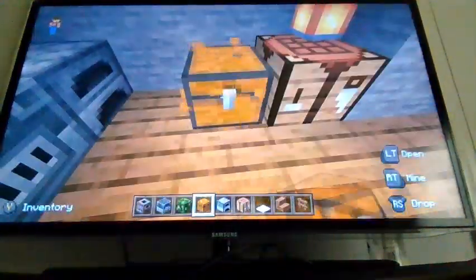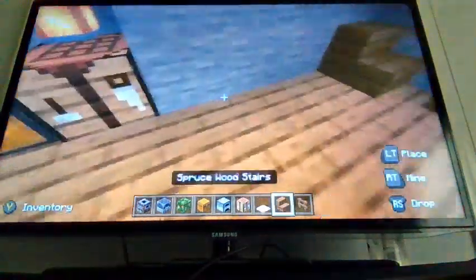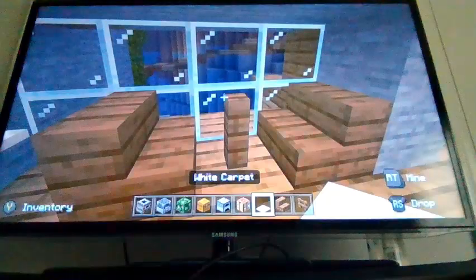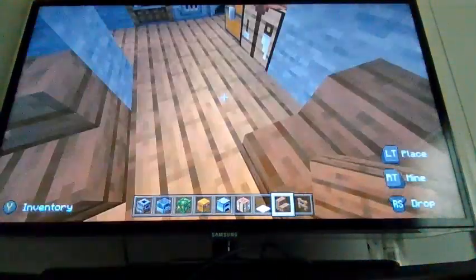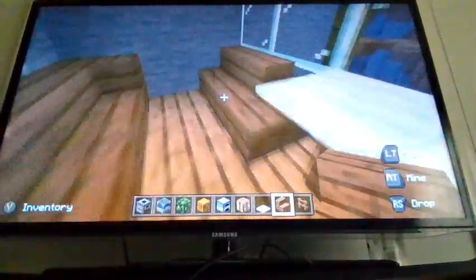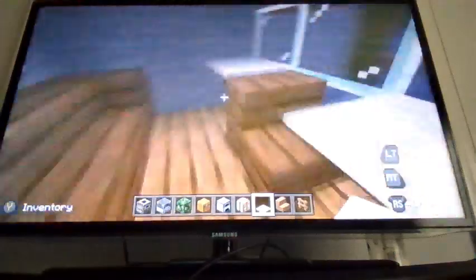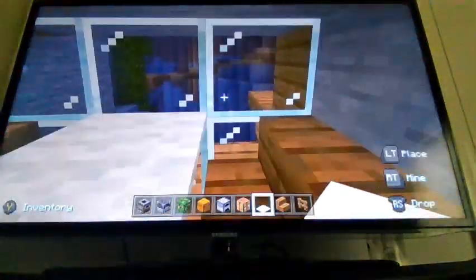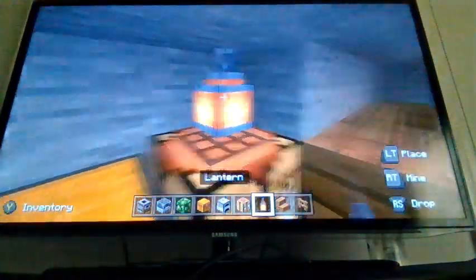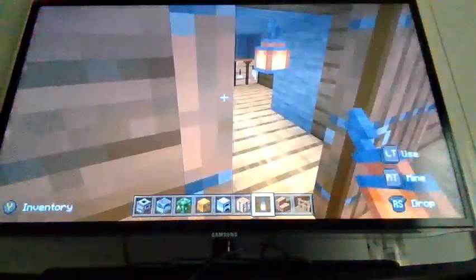Okay, so I'm making a restaurant — it's gonna be a small one. It has all these seats I'm about to place, and I'm putting carpet in a seating area where you can sit and watch the view through the glass. I hope it looks like a restaurant — I know the table is a bit weird, but that's how the interior looks.